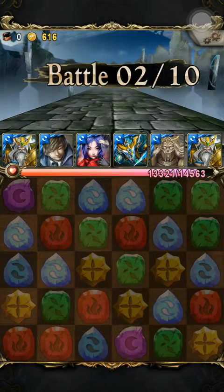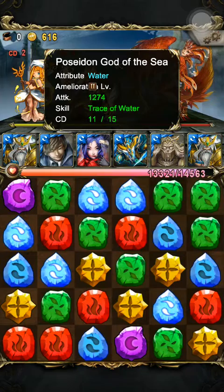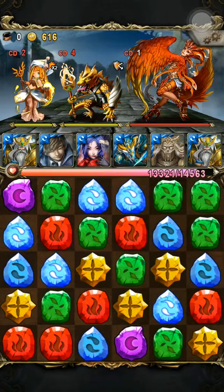By the way, let's start by introducing our team members. This is Poseidon, which has a leader skill — when you dissolve water runes, three water runes will give you one enchanted water rune. So pretty much you won't run out of runes in a good team if you have two Poseidons — one as leader and one as ally.